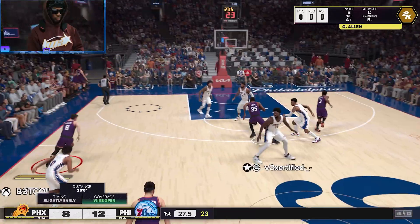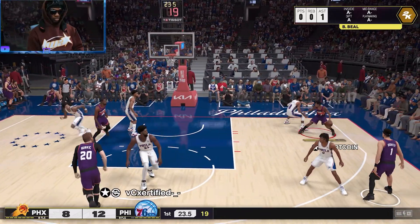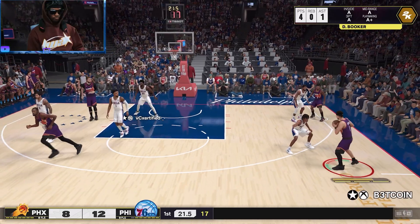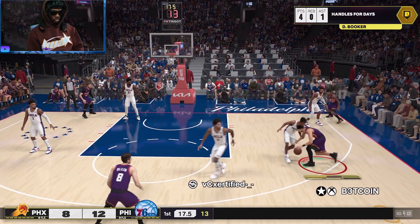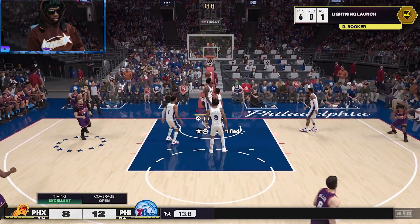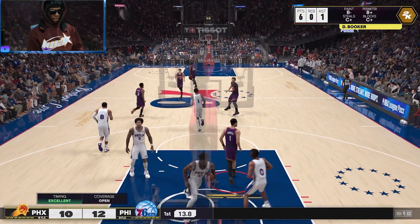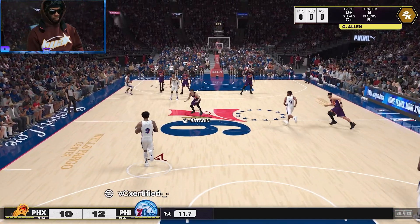The defense — Sixers lead by four. It's a four-second differential between the shot clock and game clock. Booker surveying the defense. That bucket makes him three for five, just owning the painted area. If it's working, no need to change.